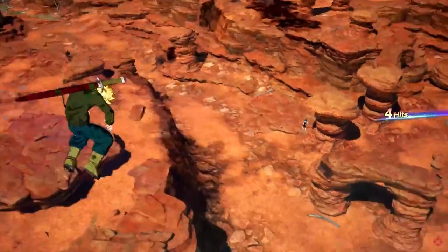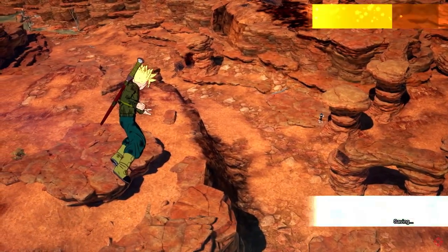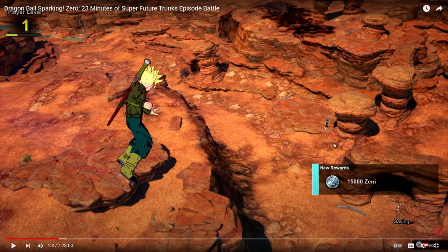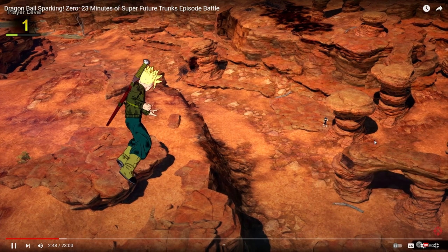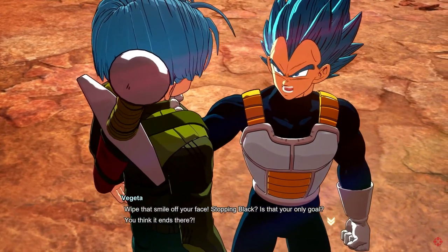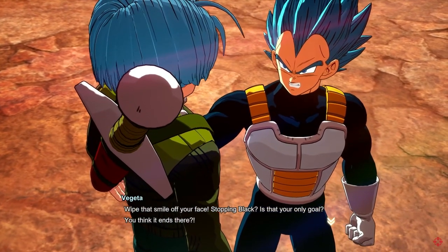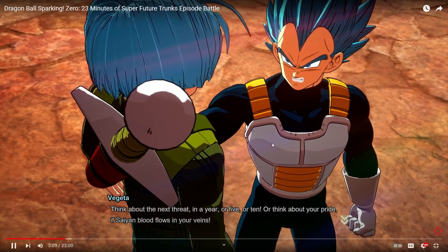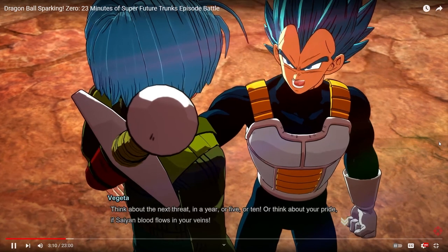I'm not sure if you're supposed to lose, but yeah - I think you're supposed to lose. That's really cool - not every match means that you win. Sometimes some matches, like beat up Vegeta and you win, then it's a cutscene. But here they're literally making you act out, as you're playing the game, what was supposed to happen. I do like the lip sync and voice work - it's very accurate.